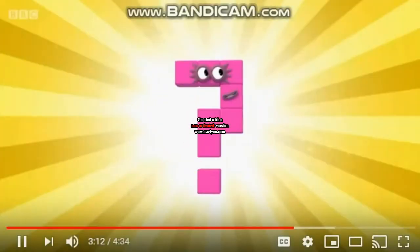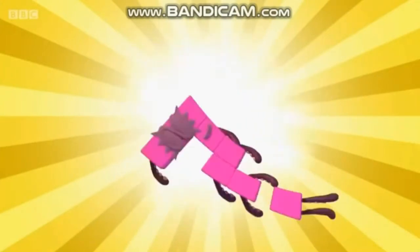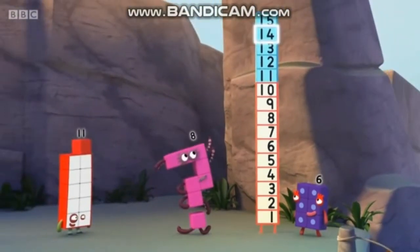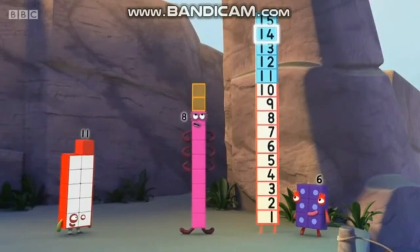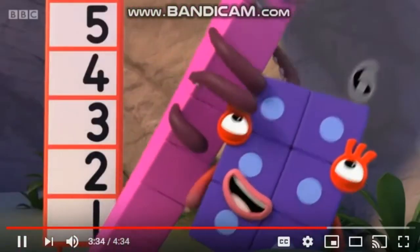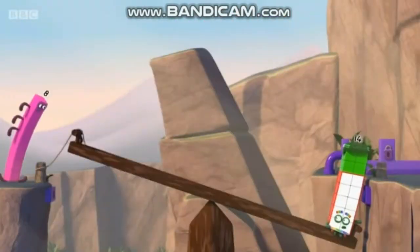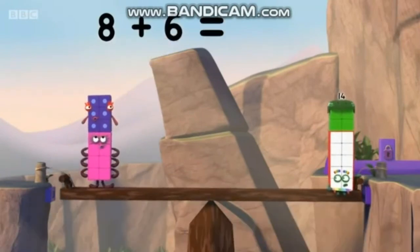Octoblock, think. One, two, three, four, five, six, seven, eight. Think. Hmm. How do I get from eight to fourteen? From eight to ten takes two blocks, and fourteen is ten and four. So I need four blocks more. Which makes... one, two, three, four, five, six. Eight plus six equals... four.